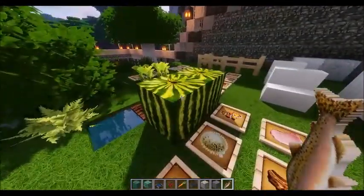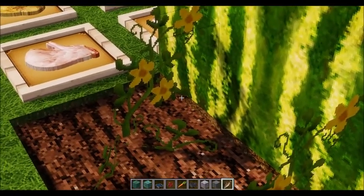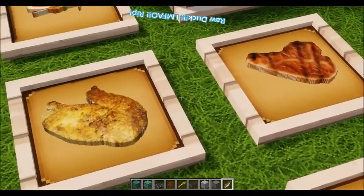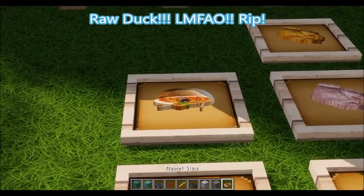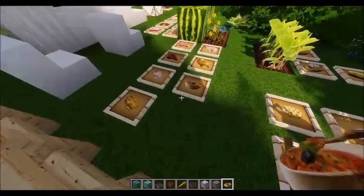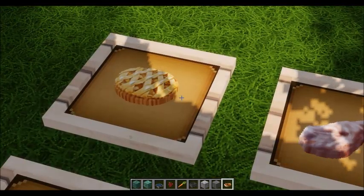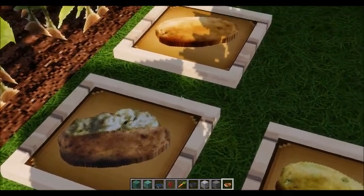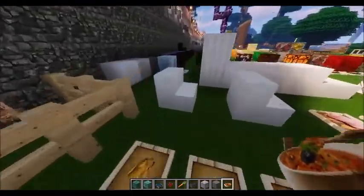There's what the melon block looks like — and when it's growing, it has flowers on it, very whimsical. A little bit more food: we've got the raw duck, raw chicken, cooked chicken, and I believe that's rabbit stew. I took the bowl from here. Those are the pies. Then we've got the mutton — cooked and raw. And potatoes — poisonous potato, baked potato which also looks really good, regular raw potato, and the potato growing.